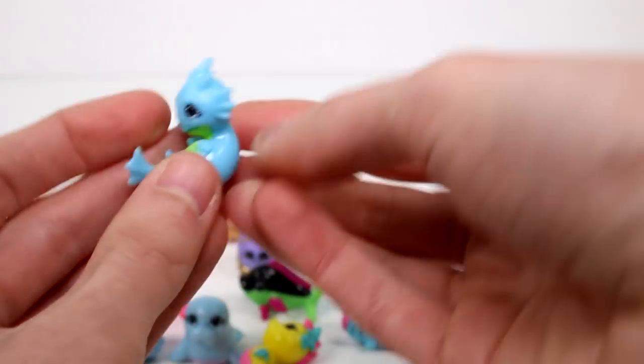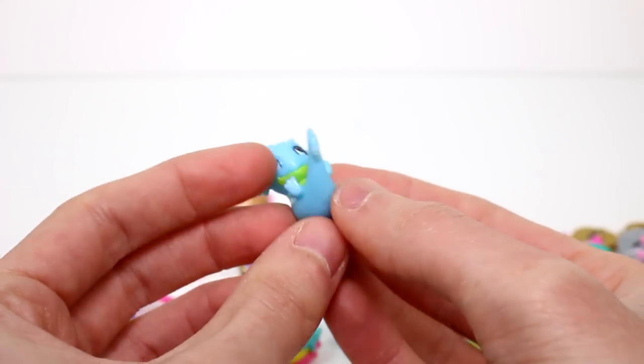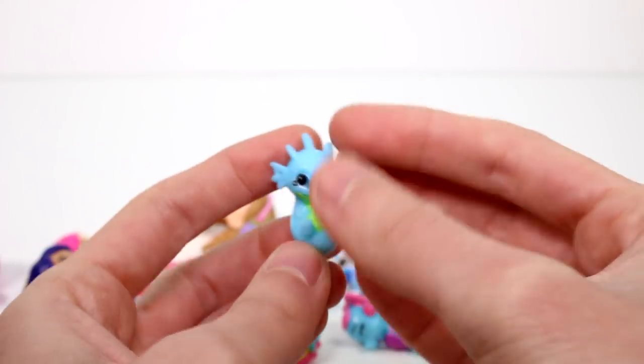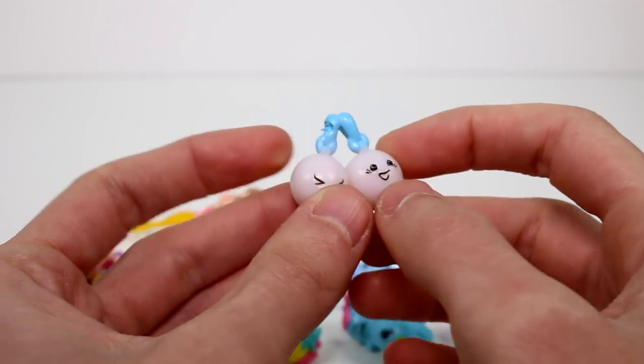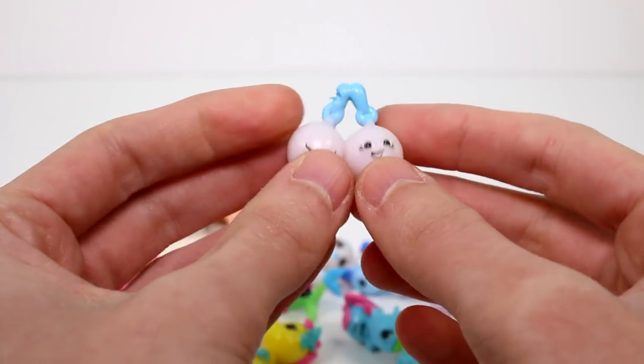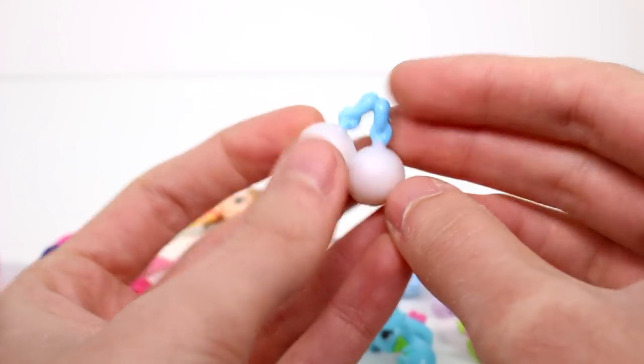And then we have this little friend — oh my goodness, you look so cute. This is Loretta Dragonetta, a Common from the Fintopia. And then we have the other one — Niko Amato from the Treasurtopia. These ones are cute, I like these ones a lot.